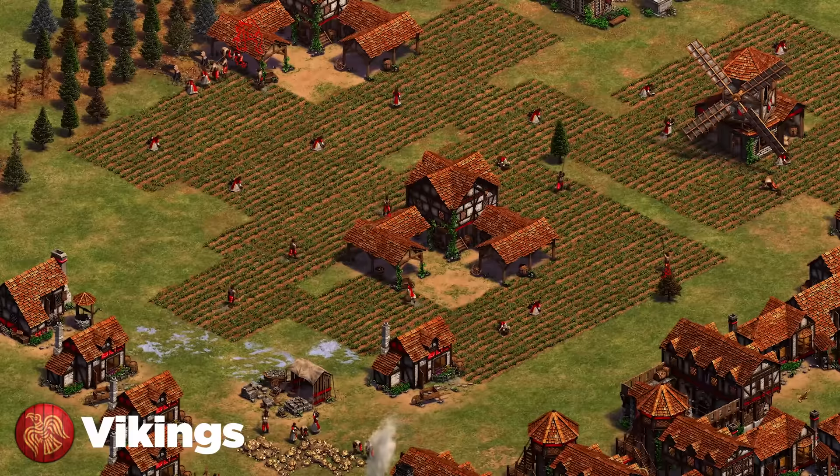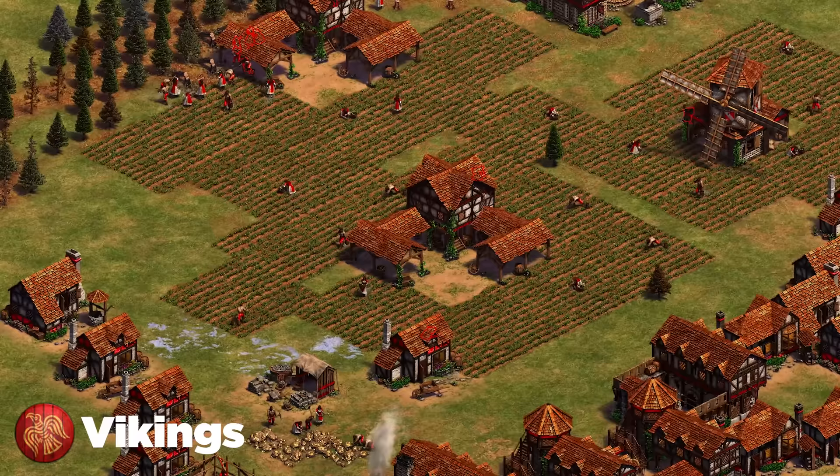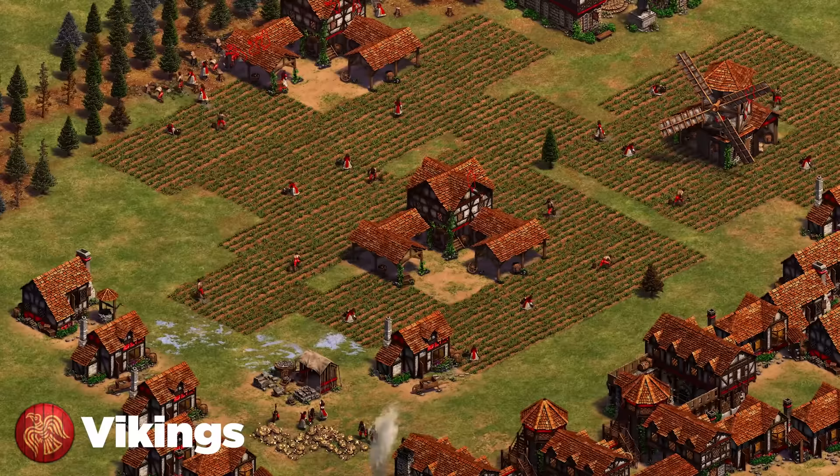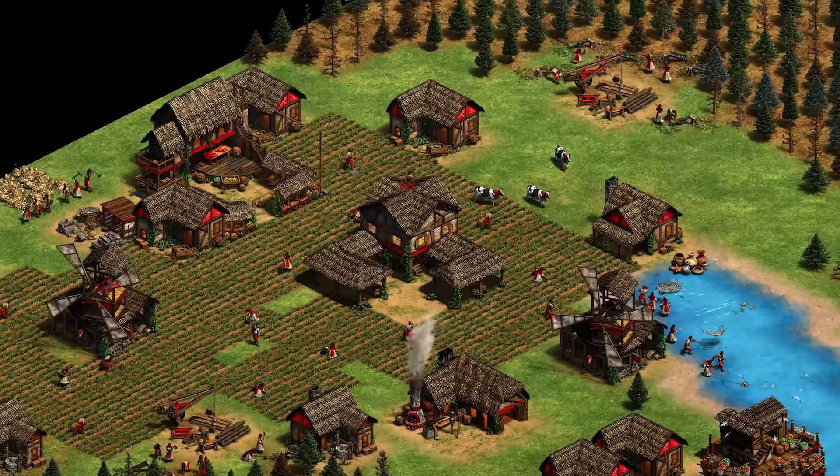Last but not least are the Vikings. Vikings have one big weakness: the late game. They're incredibly strong in all parts of the game except the super late game, where they have very limited tech and very poor siege — the only good option really being siege ram. Try to stall against Vikings as much as possible and make sure you have a winning composition against them in imperial age. It's hard to play against them in other stages, but stall to late game.